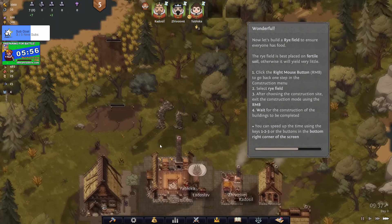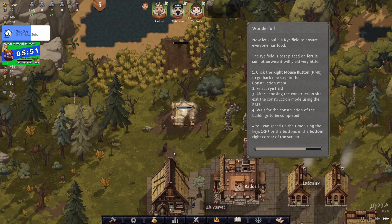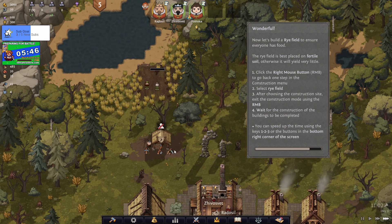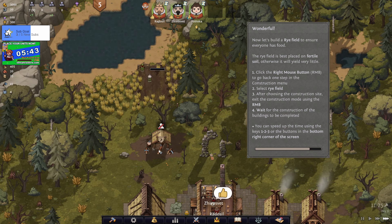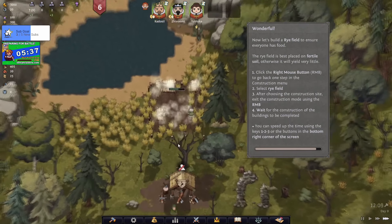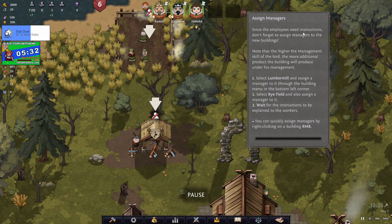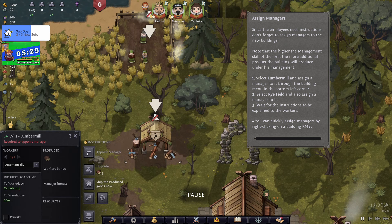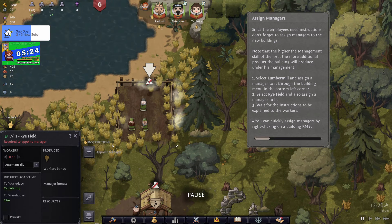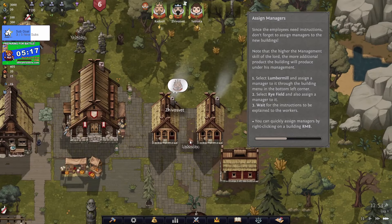Right, I think we need to wait for them to construct it now. We can exit construction mode using right mouse button. I'm guessing we need to assign some workers - not builders, workers. There we go, they're building it. Right, so we've got food for the people - we need to assign managers to the new buildings.